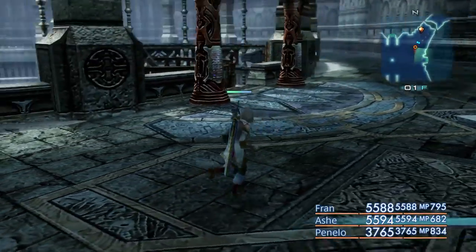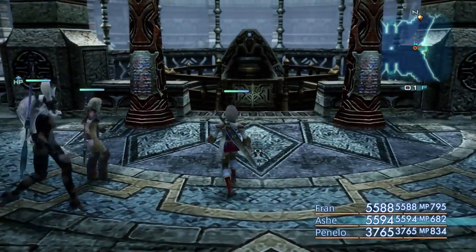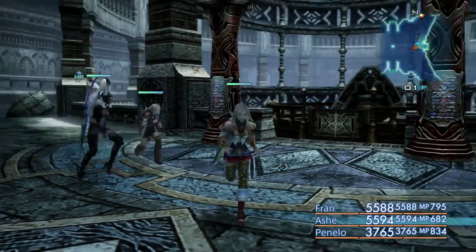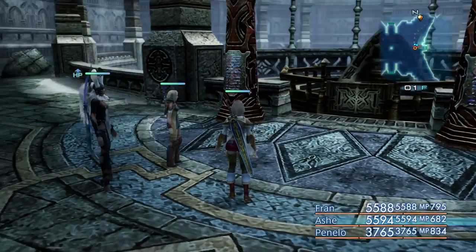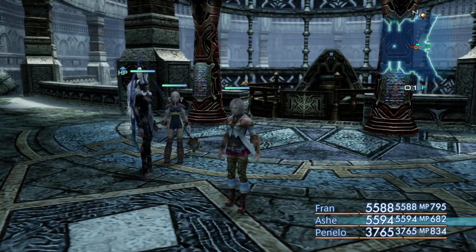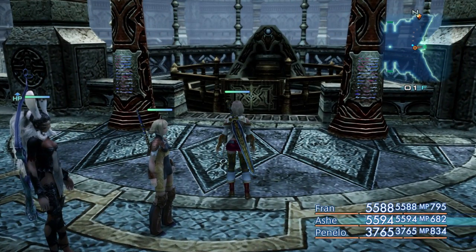Hello and welcome back to more FF12 Zodiac Age exploration nonsense. Today we're going to be doing the Sub-Terra of Pharos. The only requirement to access this is that you have completed the story mode of the Pharos Tower, which is going up. Even though the enemies down here are in the approximate range of probably 55 to 60, I would recommend not being down there at those levels.